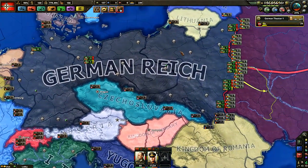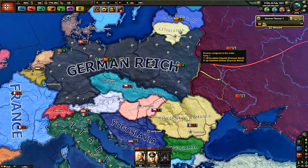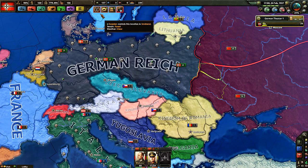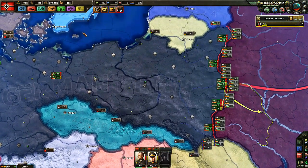So, the outcome of that war: we've already put in the front line against Russia just to build up some planning bonus there — we might revise that later. But the outcome is 137 army experience, and we're going to do something with that now, finally, that we have some.